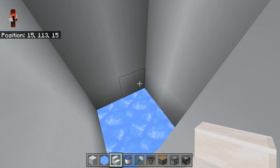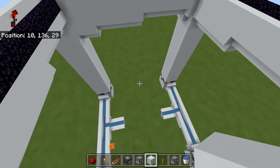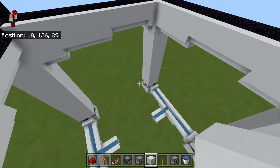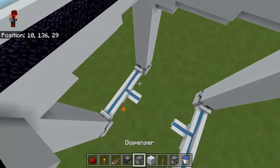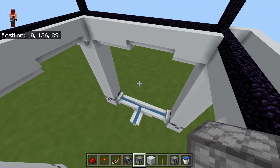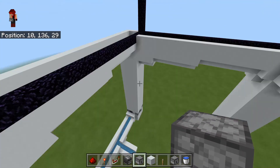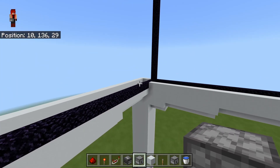Once you've gotten that all done, you should have four kill chambers all built up. I've gone ahead and combined the output of those kill chambers together. The next thing we're going to do is work on the main piece of circuitry that makes this farm work.